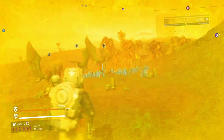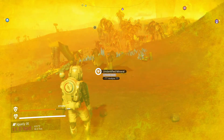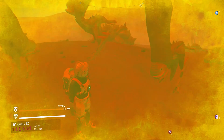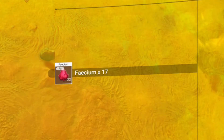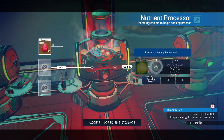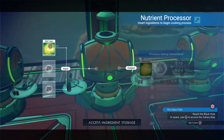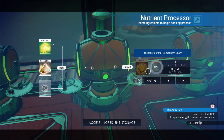Next we're going to need some wild yeast. This can be obtained by harvesting from a gut root, or heading out into the wild, finding some creatures and crafting some pellets for them out of carbon. This will make the creatures poop. Once they poop, pick it up and you have faecium. Head back to the food processor and place the faecium into the input slot — this will make wild yeast. Once crafted, take it from the output slot and reinsert it back into the input slot, only this time add the flour. By combining the two, this will refine into dough.